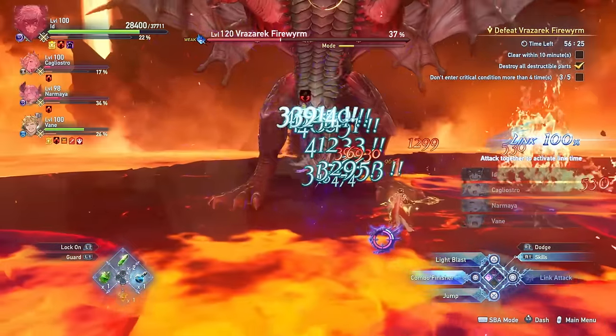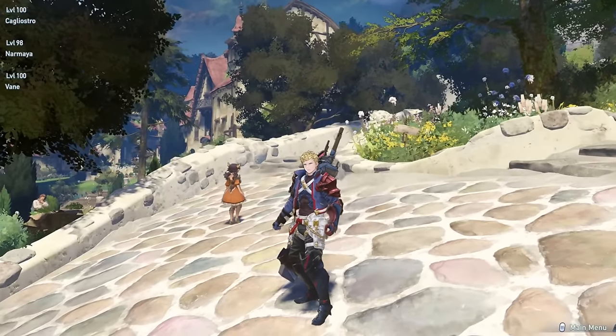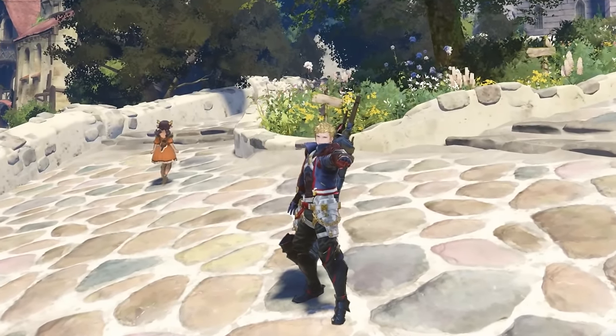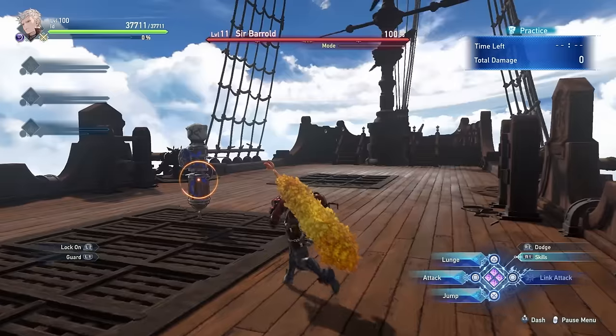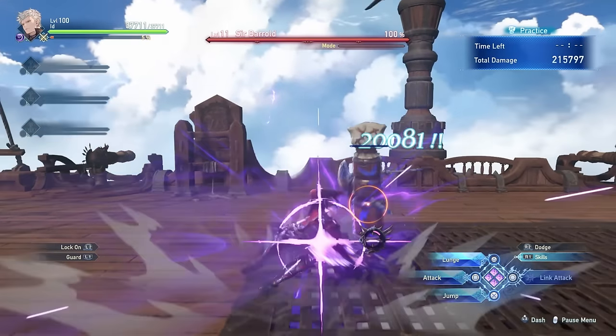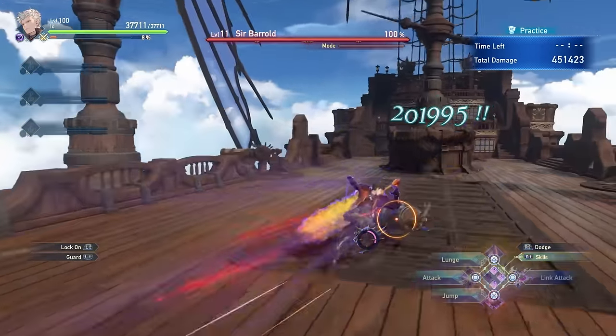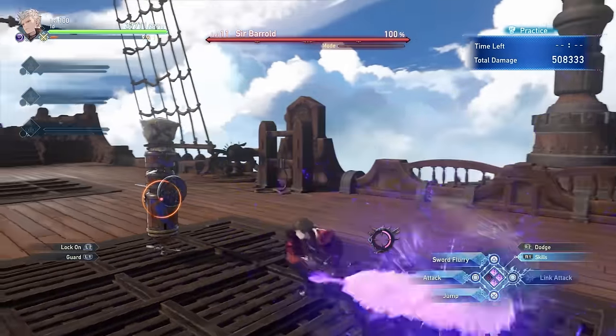There is a lot to go through, so without any further ado, hello everyone, my name is DarkHero. If you are enjoying my build and guide videos, let me know which character I should cover next and subscribe for more. Id is quite the complex character, capable of dealing incredible amounts of damage, all the while being a very fast and agile character that can fulfill various roles on the team.